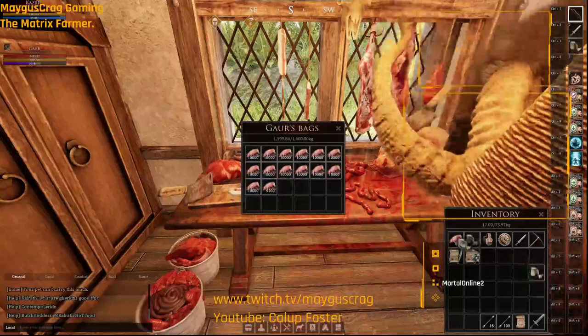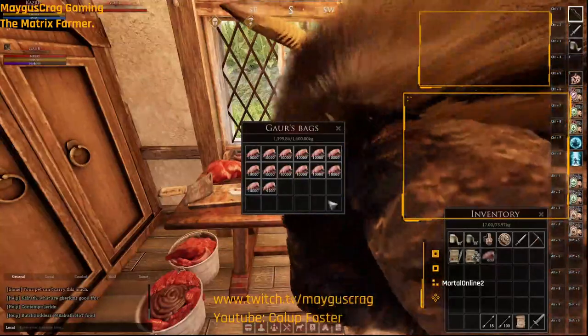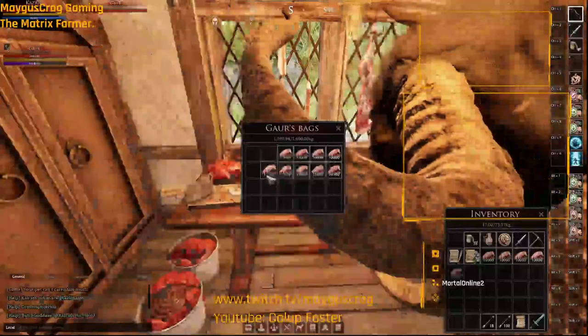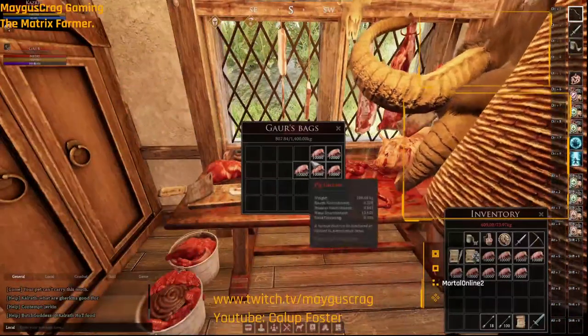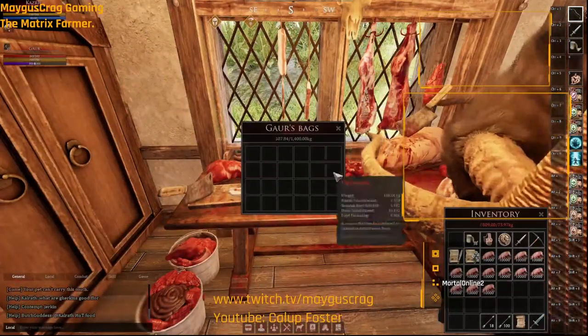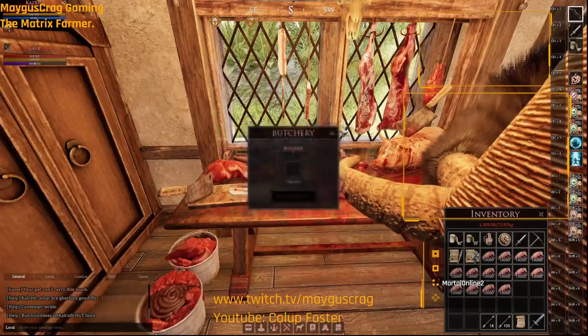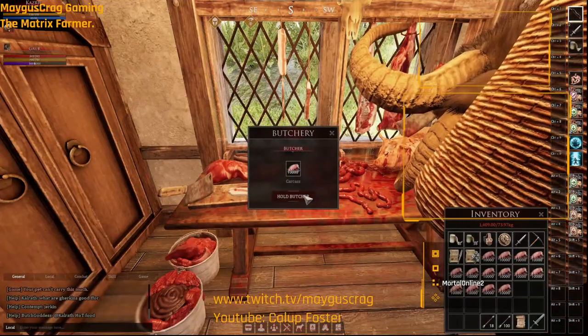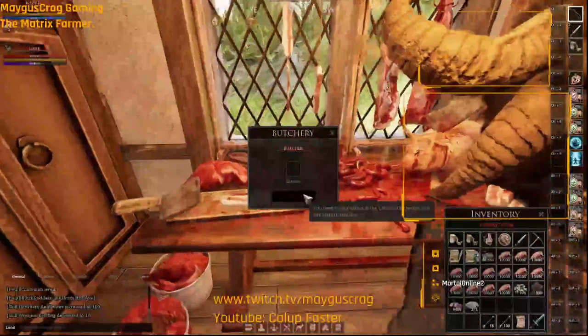We're going to go ahead and move this and stack all this. This is 14k or 140,000 worth of pig — just regular old pig. Now we're going to butcher all this and show you what we can do with 100% skills.